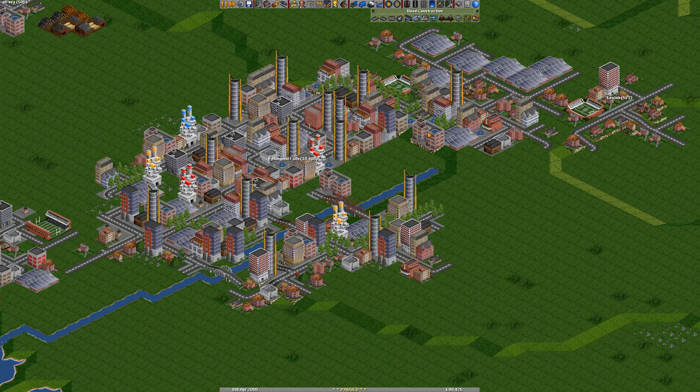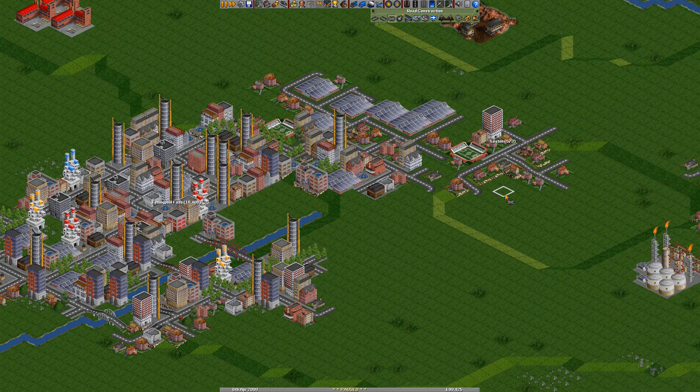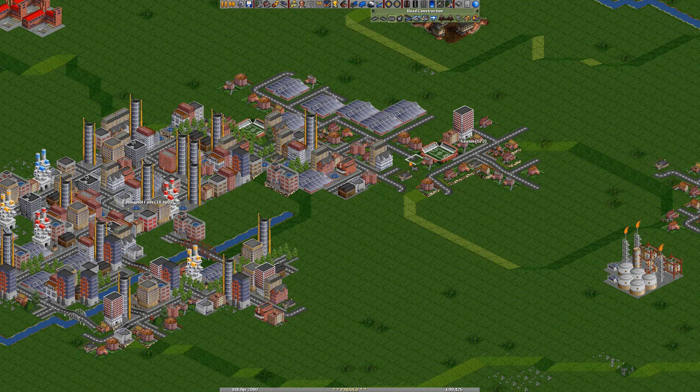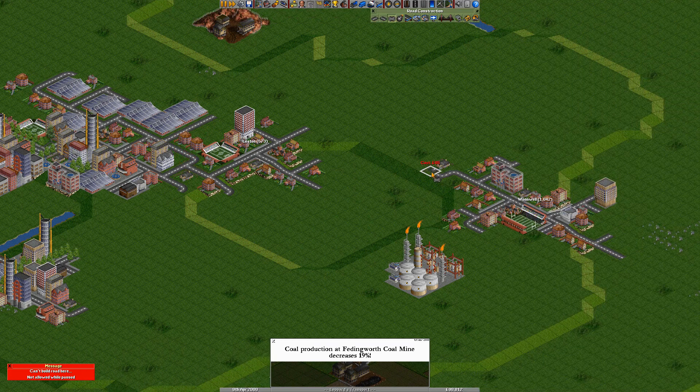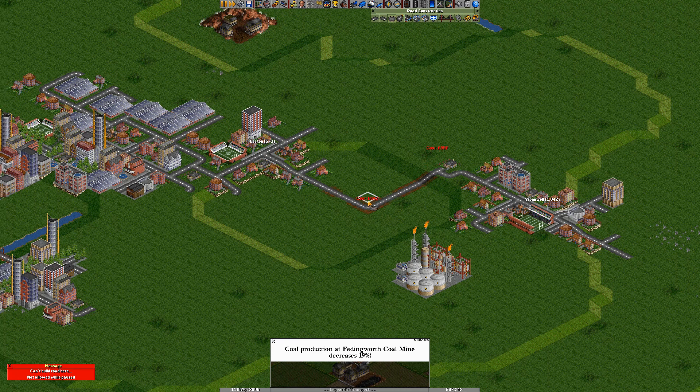Passengers is usually best. You can do mail as well, but generally passengers are your go-to product. You have to make sure all your buses can get around, so it's a good idea to build some roads first just to make sure everything is linked. So in this case I'm going to link these ones together here.